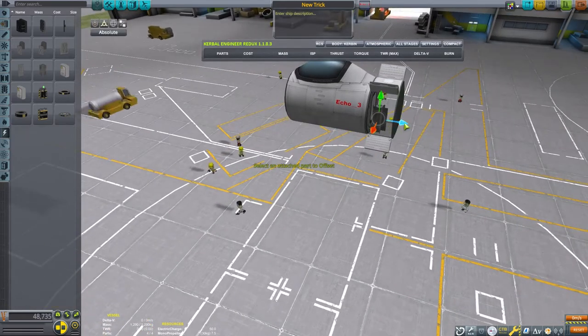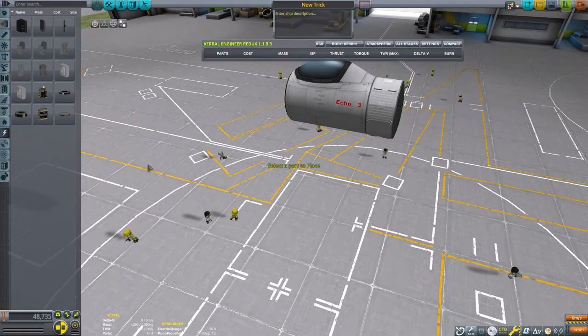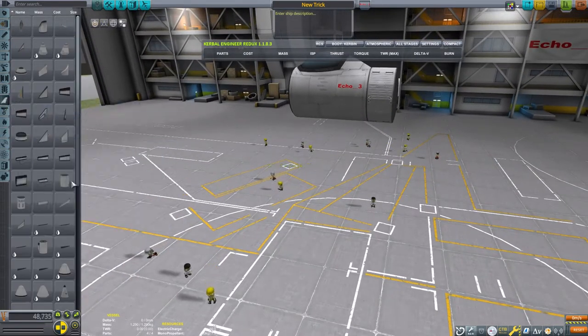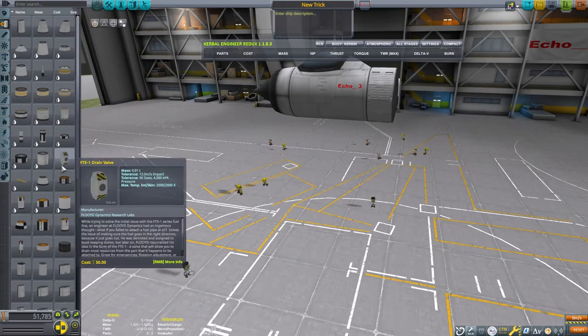we can use the RTGs to generate electricity. This is not a crucial step in the overall design, but in general it is a good idea to make sure your craft has enough power. The shock cone will be needed because I'm making a plane with air-breathing engines.